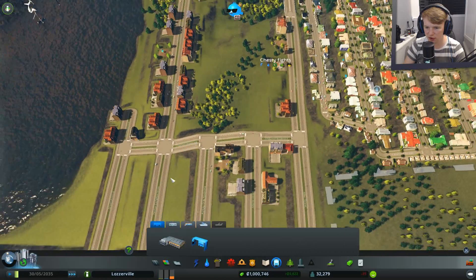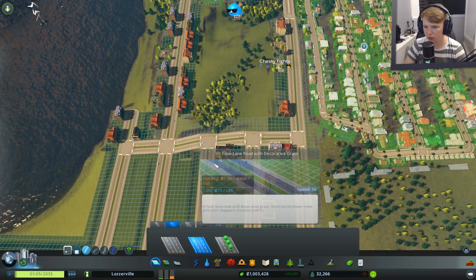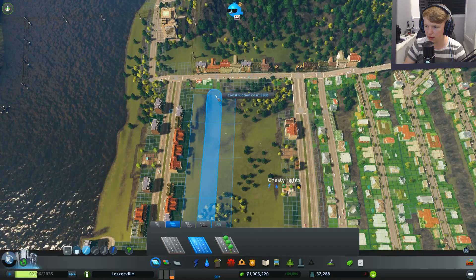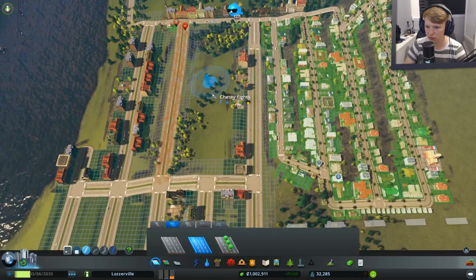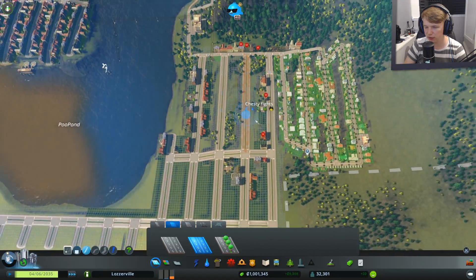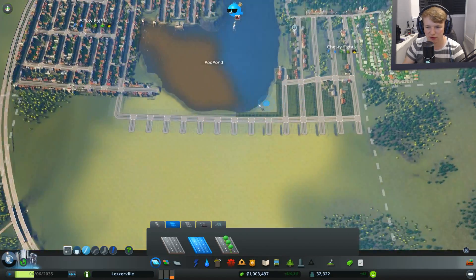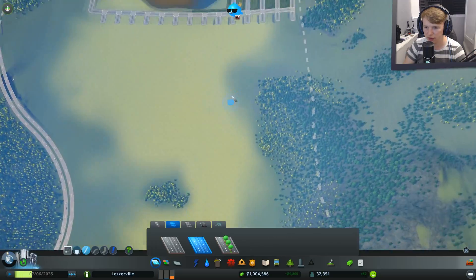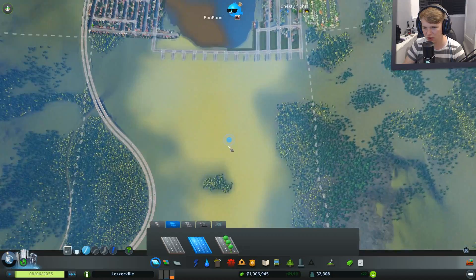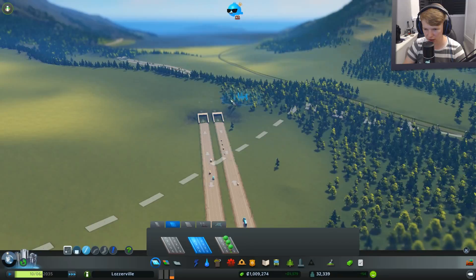Houses are upgrading left, right and centre — they're liking the new area, the nice relaxed life. We're in the negative again, but they're still about that relaxed life. This is always going to be a dodgy place to build because we're not going to make much money off it. We just want to keep Chesty Fights as Chesty Fights — this will all be our main money pit really.